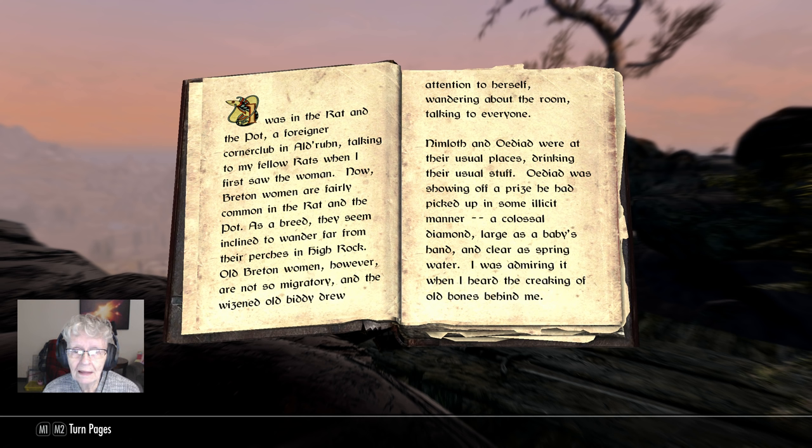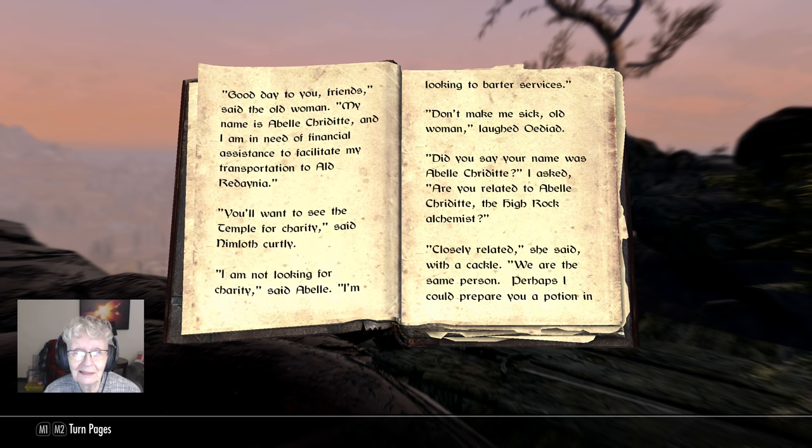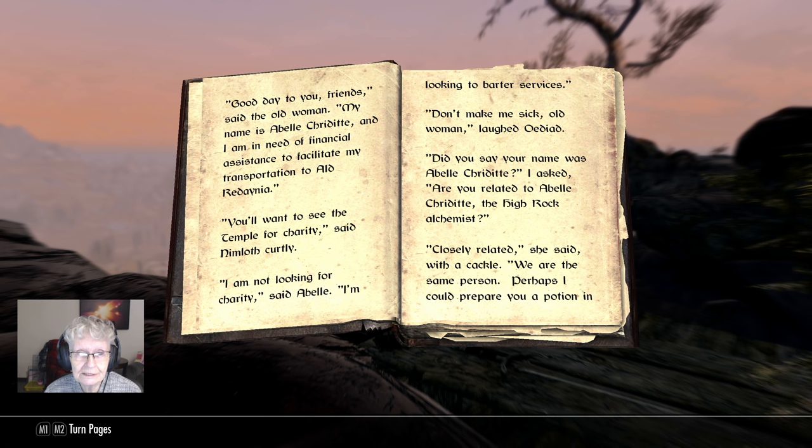'Old Breton women, however, are not so migratory, and the wizened old biddy drew attention to herself — she was an old woman wandering about the room talking to everyone. Nimleth and Odid were at their usual places drinking their usual stuff. Odid was showing off a prize he had picked up in some illicit manner: a colossal diamond, large as a baby's hand and clear as spring water. I was admiring it when I heard the creaking of old bones behind me. Good day to you, friends, said the old woman. My name is Abella Gritt and I'm in need of financial assistance to facilitate my transportation to old Rodina.' I wish everything wasn't so hard to pronounce.